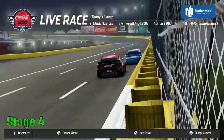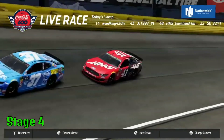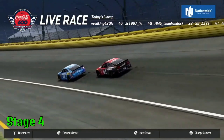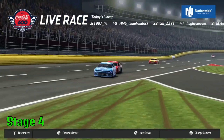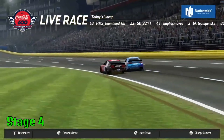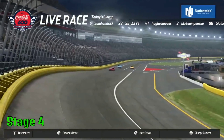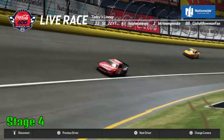On the back stretch — the 41 is going to move that 37. He is going to put the bumper to him! The 37 is drifting up, he is in the wall with the 41! The 41 is on his inside, into the wall. Now the 22 is going by the 37 — final lap.